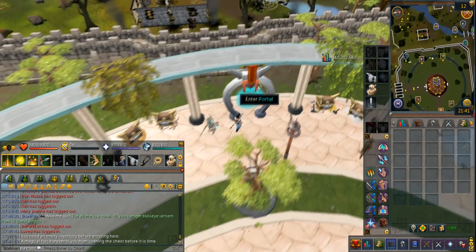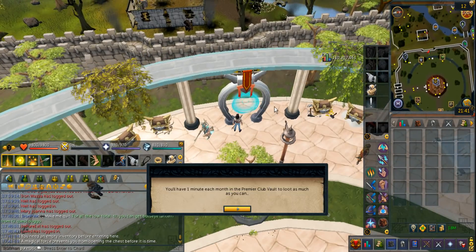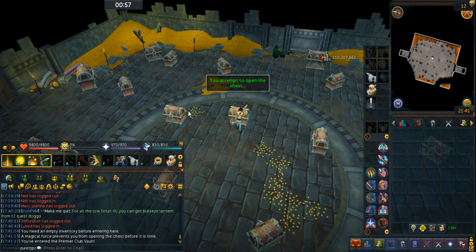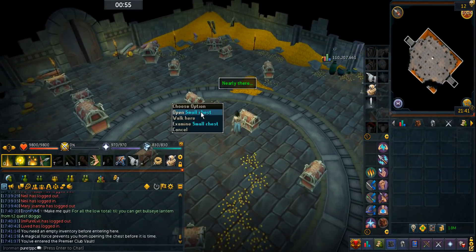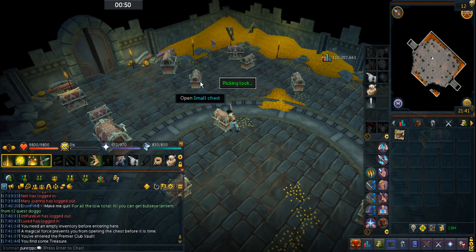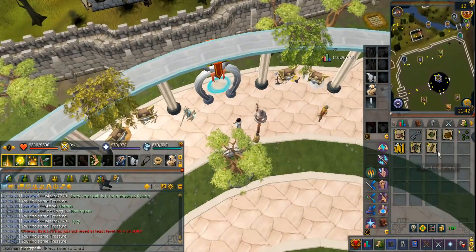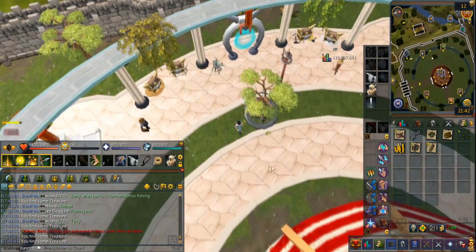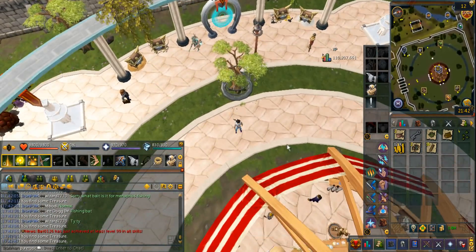So let's just enter this premier gold vault and let's see if I can do that. I'm pretty sure it lets me, so I'm gonna start by opening this chest nearby. I think I had a guide on this a while ago. I get some teak planks and only 121k, but at least I get some quorum seeds, but still not as good as the main account rewards. I can't really complain because it's obviously Iron Man mode.